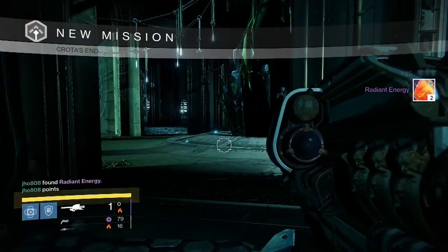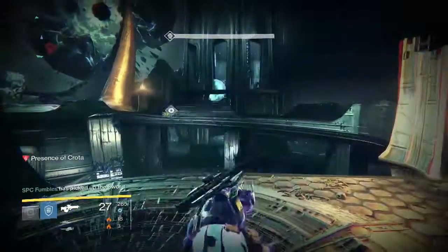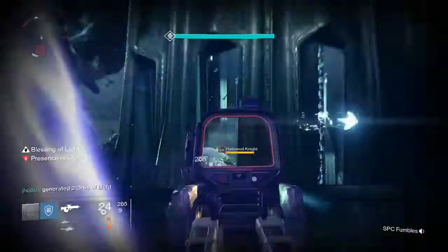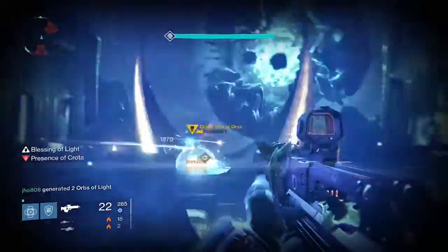Going into my Titan, my final character — that was the Deathsinger part. Once again I get two Radiant Energy, a pretty typical drop for me. I haven't gotten anything from the Deathsinger in quite a while, like I said earlier.